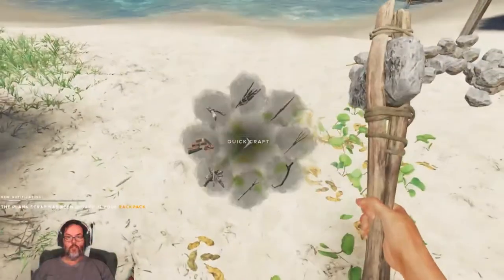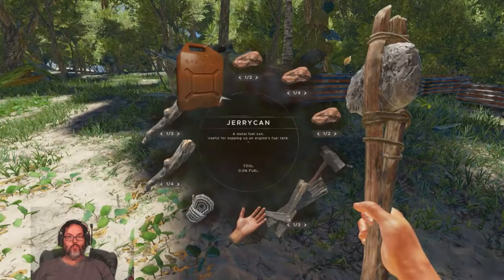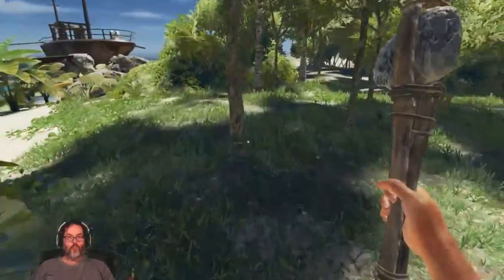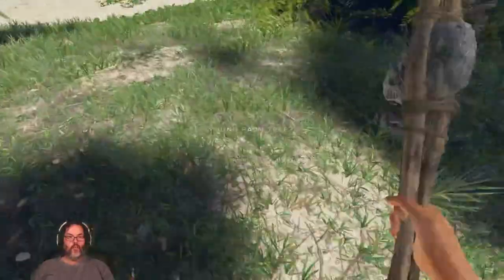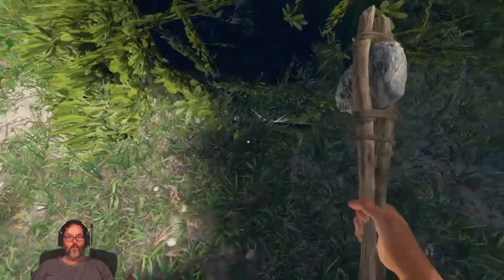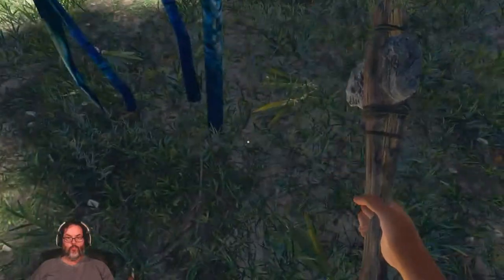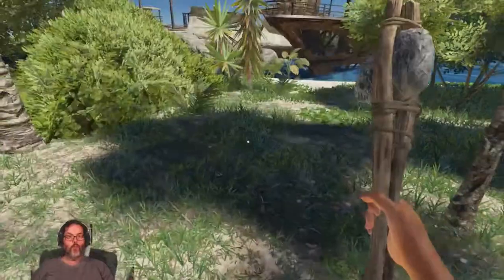I've got a lashing. Let's drop this. I guess we'll just need to harvest some fibrous leaves here. I did see a yucca plant right up here. We'll knock these out pretty quick — wouldn't hurt to have a stack. There was one there I had missed before.